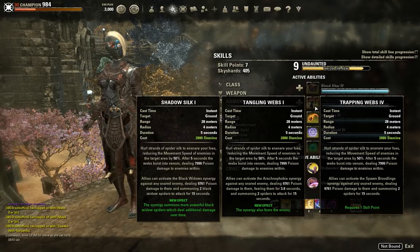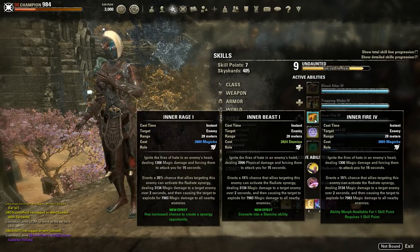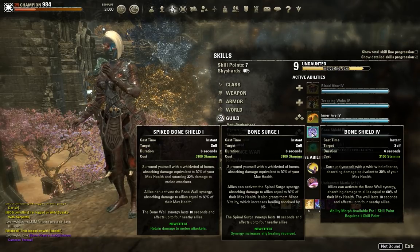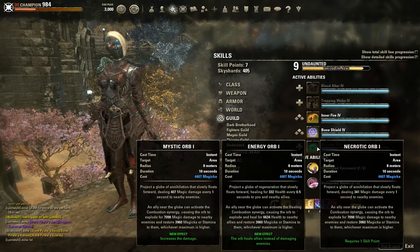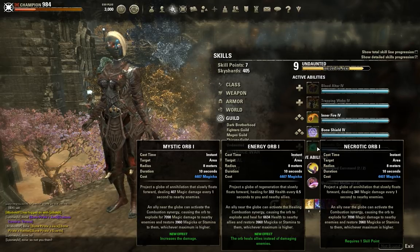Inner Fire and Inner Beast deal no damage — it's only a boss taunt, completely wasted for this set. Bone Shield could work with many allies synergizing it, but you need at least four allies around you with a 15-second cooldown to keep even one synergy going. And the ultimate troll: Necrotic Orb is a magicka ability — it gets the damage bonus from the five piece, but the two, three, four piece stats are completely wasted. You'd be better off running any offensive magicka set.